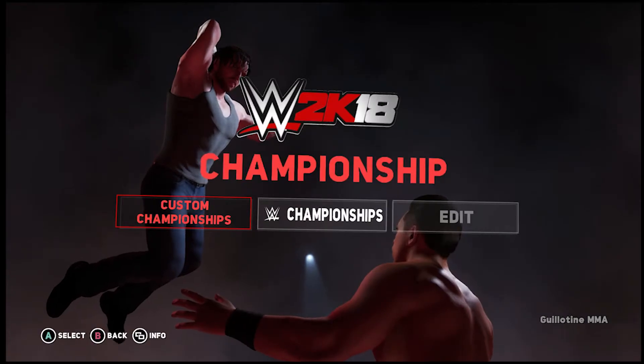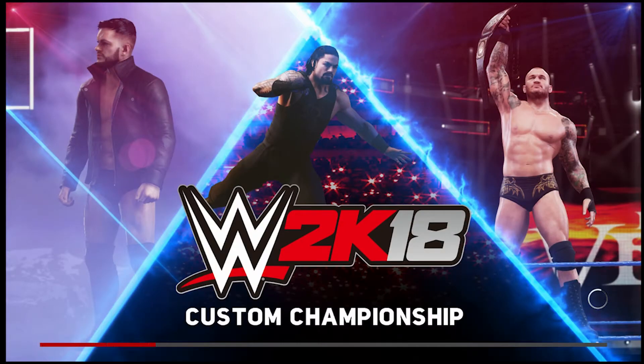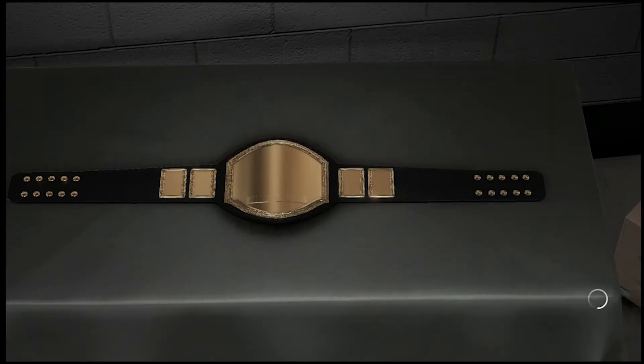To start off, we're going to want to go to Custom, then Custom Championship, and we're going to have to create our own championship. We don't need to put any detail on it, we don't need to change the name — all we need to do is actually make a custom championship. So we load up this menu and I'm just going to press Accept straight away because we don't need to customise anything for this achievement, we just need to make sure we actually have one.